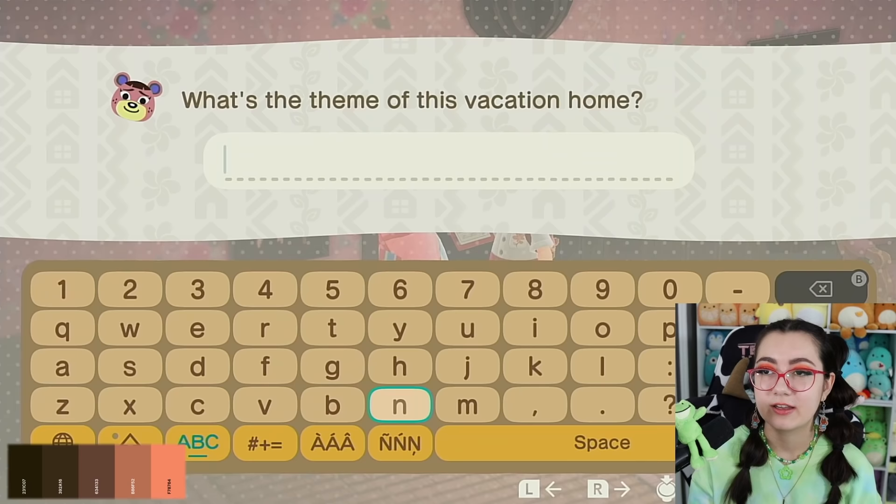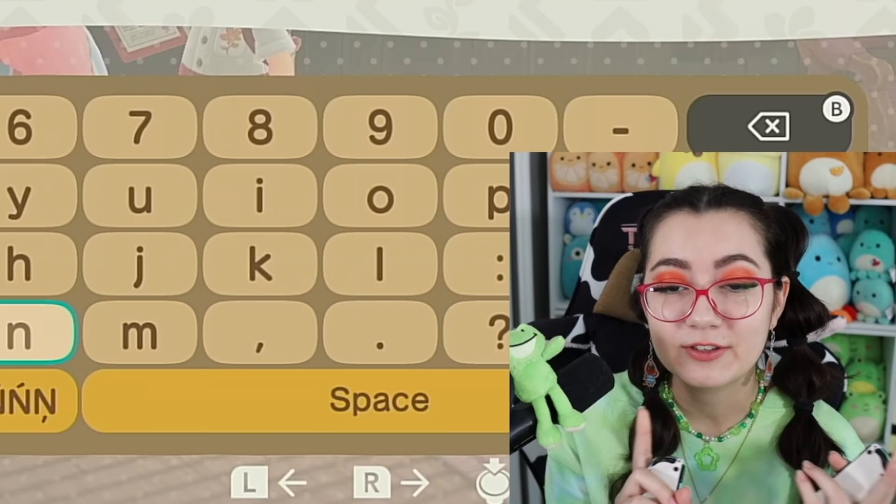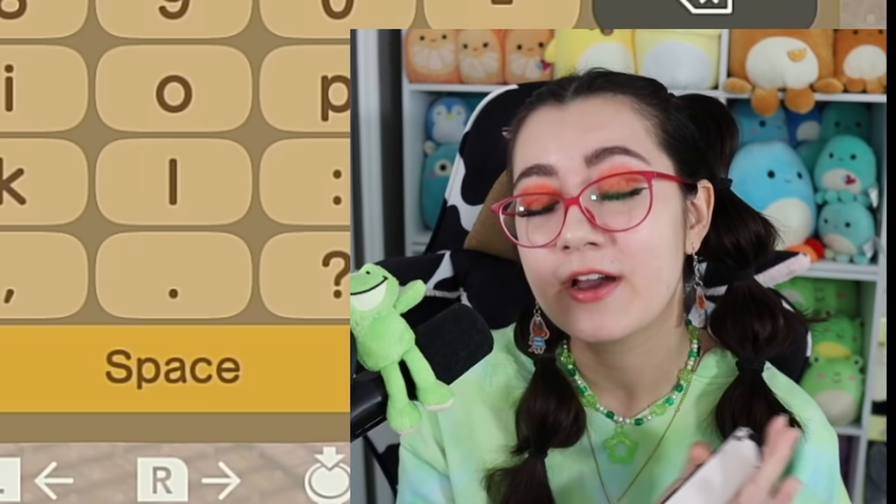I have to think of a name. I'm just gonna name it... 'Pain.' This has multiple meanings: one, the pain I've been going through trying to follow this color palette; two, she used to be a witch and I don't know what kind of stuff that involves; and three, if she's a grandma she maybe has some back pain — so it kind of covers all those bases.